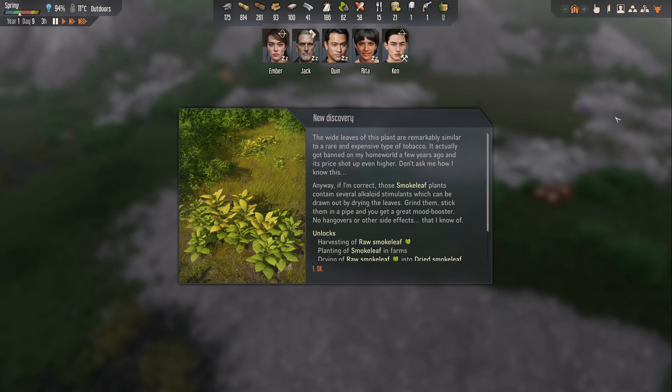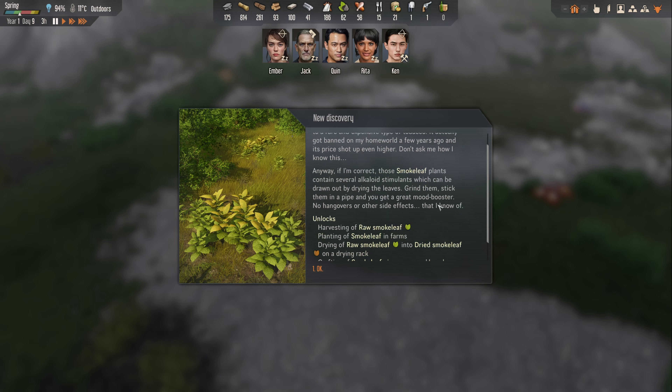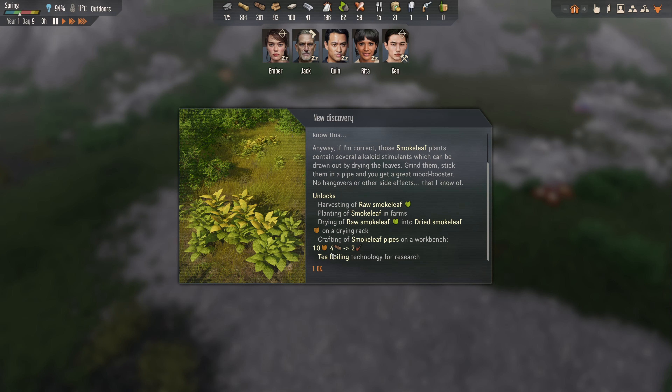We have also discovered the smoke leaf. The white leaves of this planet are remarkably similar to a rare and expensive type of tobacco. If I am correct these smoke leaf plants contain several alkaloid stimulants, and we can do two things with them: we can dry them to make pipes, and we can also boil them for tea.